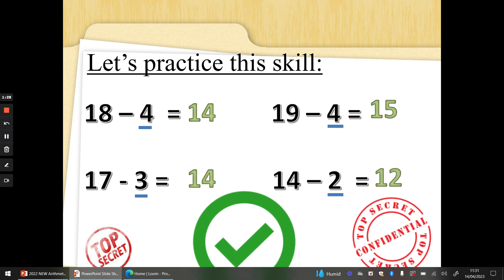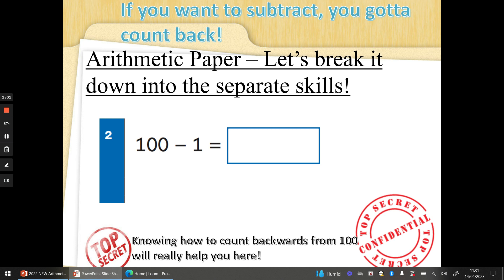Super subtraction special agents, well done! Now, sometimes they'll want to try and trick you by using a bigger number, but don't worry. If you're subtracting 1s, you're just counting back in 1s, which you know how to do. 100 take away 1. One finger — we're going to work it out exactly the same. If you want to subtract, we've got to count back. 100, 99. Well done. Use your counting skills to help you with everything you do on these secret missions.